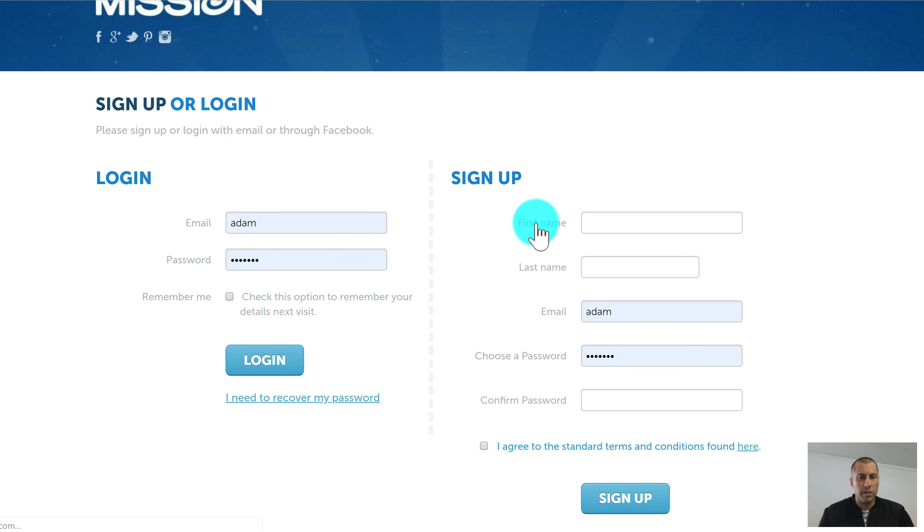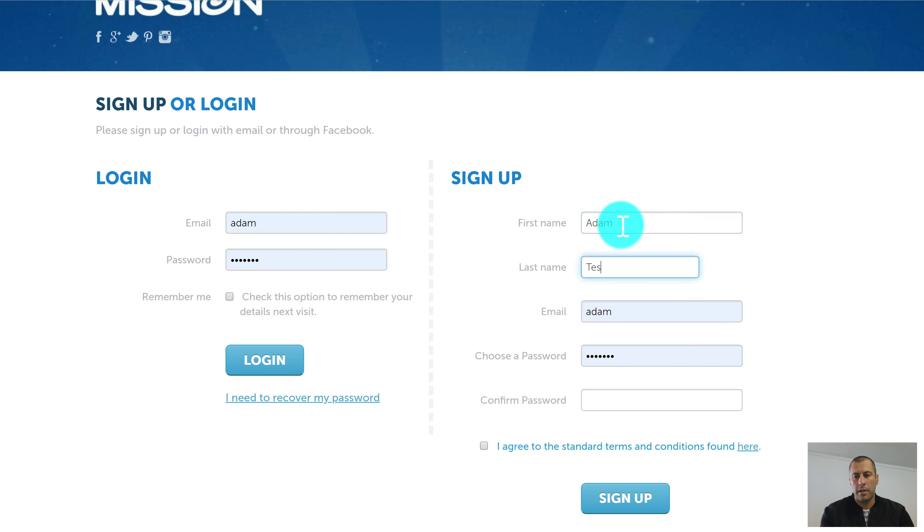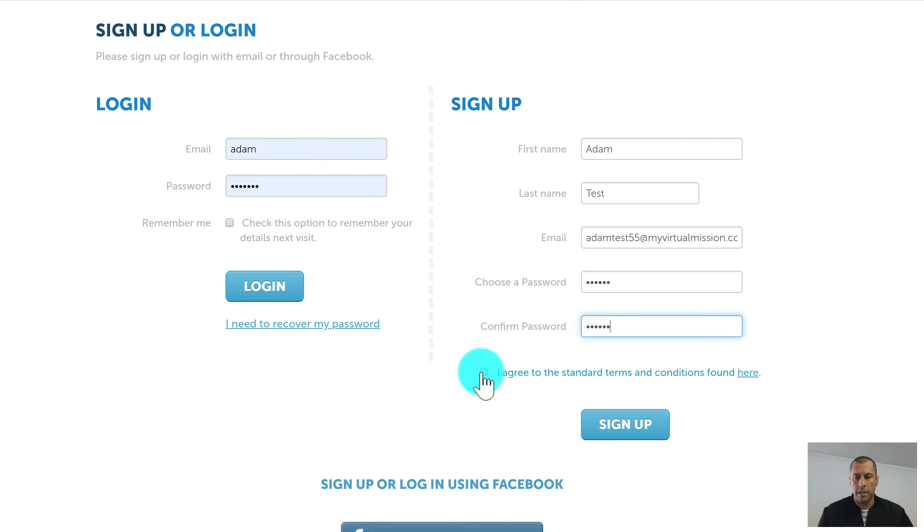Add some info here — you might put an introduction to your group, what you're doing, why you're here. Then click Update Group. Now it's going to want us to sign up or log in, so I'll just set up a new user, accept the standard terms and conditions, and click Sign Up.